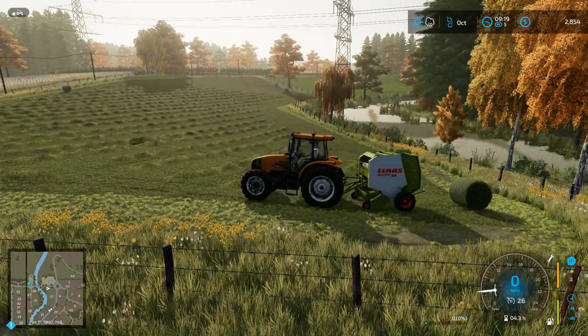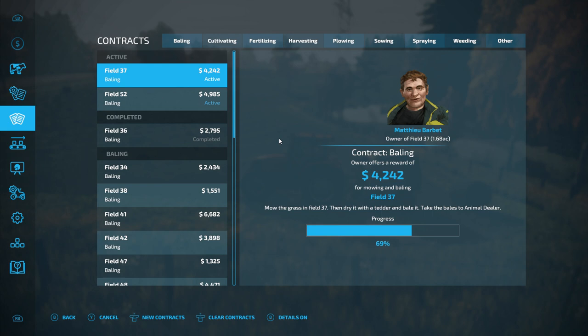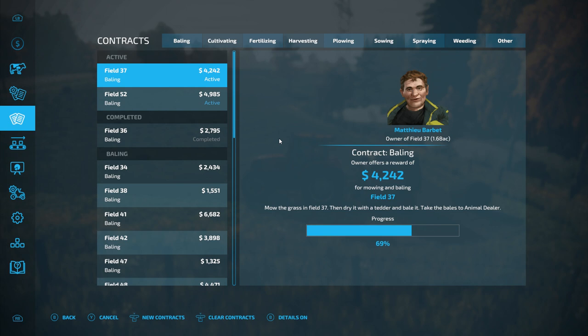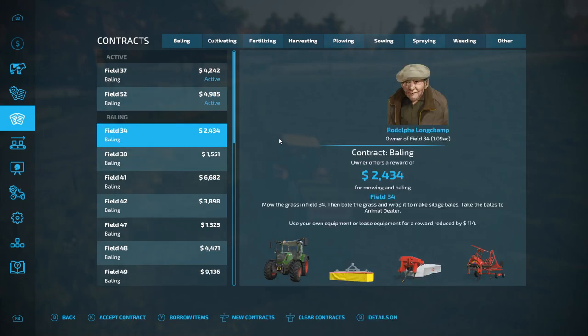We are currently waiting on one more box of cucumbers to pop out of the greenhouse, and we're going to run off and sell them. Contracts-wise, we're on field 37 and it says we're 69% completed. We've mowed the whole thing but haven't delivered any bales for it yet, technically. Field 36 is finished — we delivered the bales and completed that one. Instead of going to field 37 next, they started going on to field 52. I should collect that contract as well — got a bit more cash.